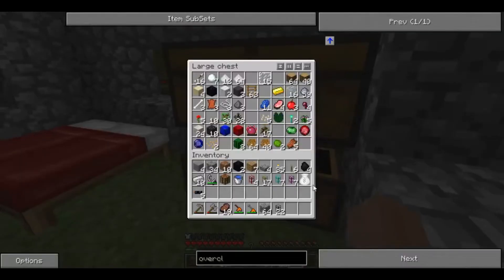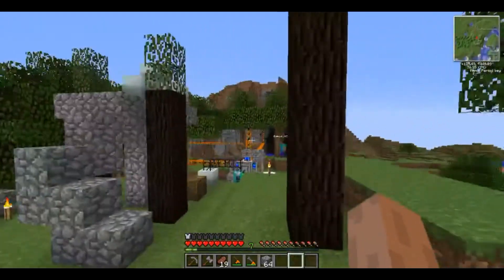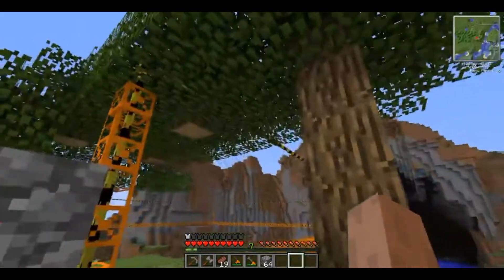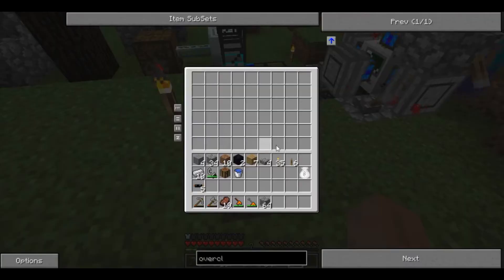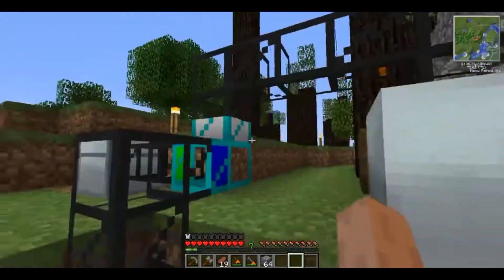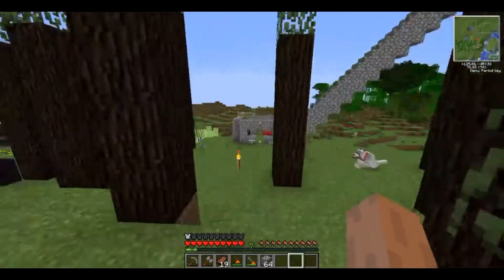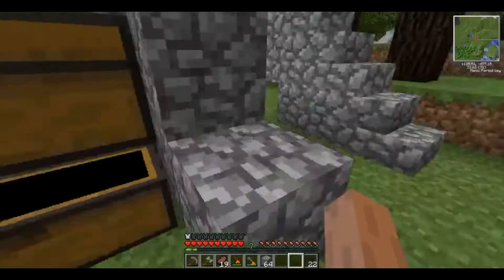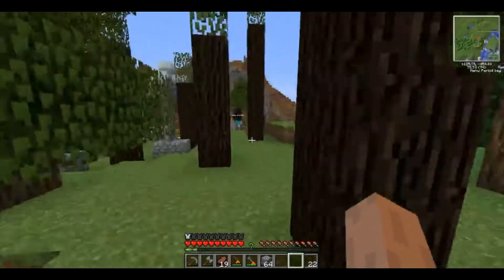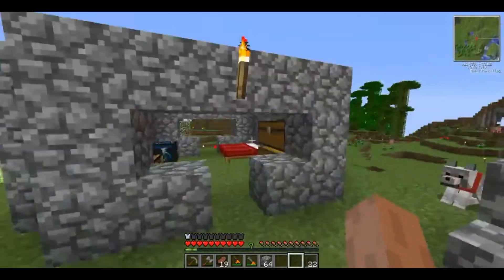We have an extractor already because that's how we're making rubber, so we'll have to head back to the sky base. While the quarry's doing its thing — you can see it building these orange frames up. It said goodbye to these trees. It's weird that none of the wood is coming through into the chest.